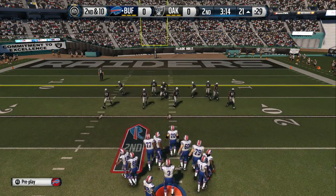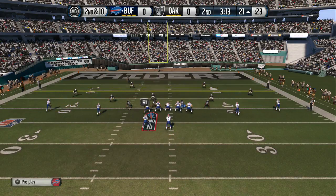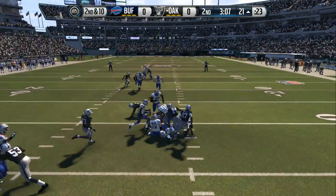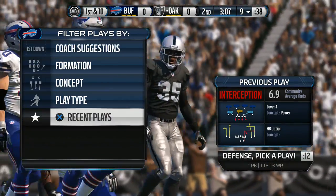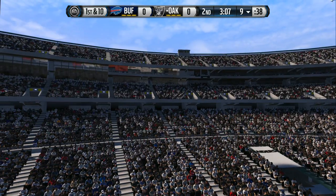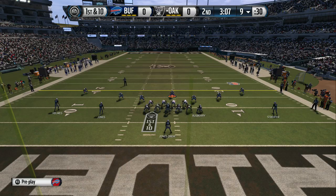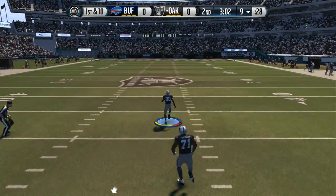Now second down. Graham's in the slot. Manuel's got it in the gun. Pass is intercepted. That was an awesome job by the defense — they just read the quarterback's eyes, got in position, and made the interception. They come to the line, first down. The catch is made, on his way — he's at the 50, the 40, the 30, the 20, the 10.